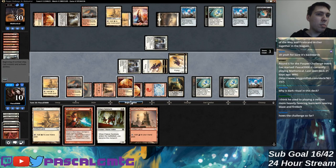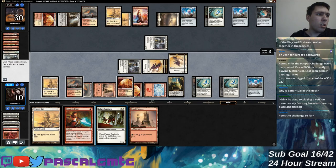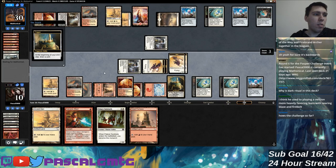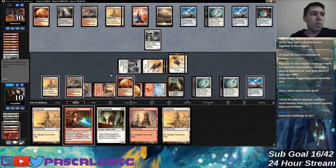I could run out Palace Sentinels, but I don't want my opponent to play one now. Maybe that's not a concern. Let's just keep opening up Gnats so I don't have to throw my Strands away.